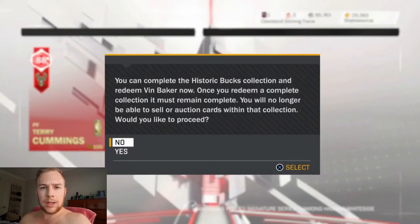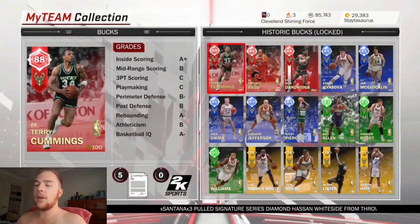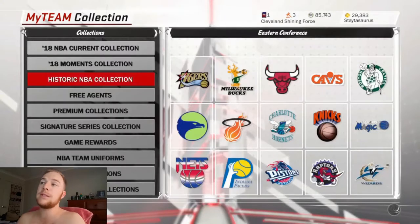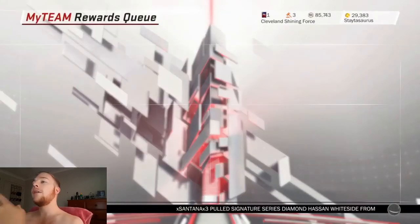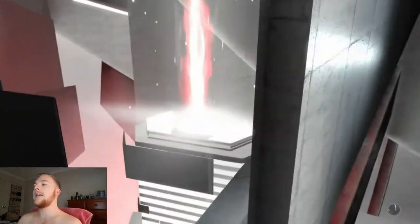As you can see here on the screen, we are going to collect this Amethyst Reward. I have actually filled out the whole Historic Bucks collection — I did complete this for about $110K. The reason I wanted to give you this gameplay footage was due to the fact that they have released Vin Baker as a Ruby version in the intensity packs. As we get into this reward queue, we are going to flip it. You can see here it is the reward Vin Baker, so let's flip the card and see how it is.